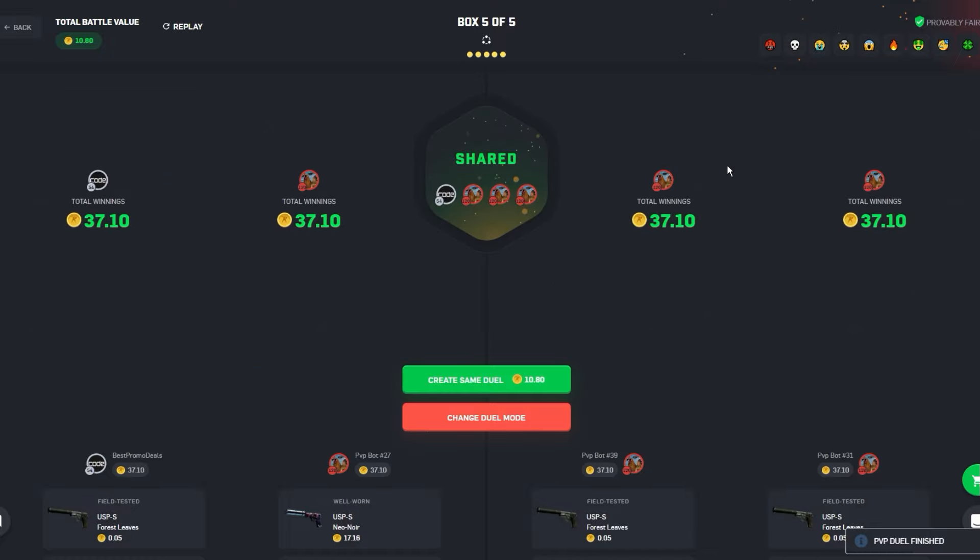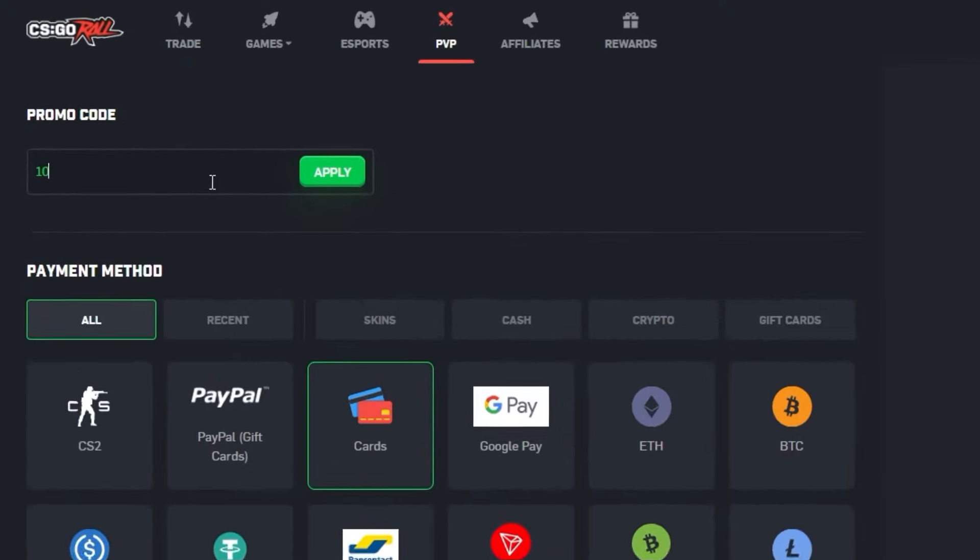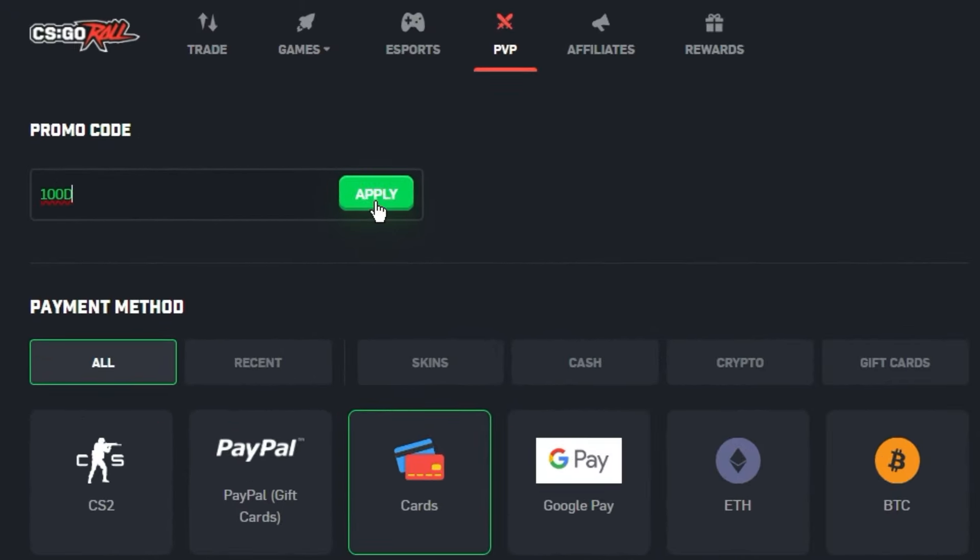One battle and I just won 27 coins right there. So if you also want to join CSGO Roll guys, just go to the plus symbol on the top right here, enter 100D, press apply to get all the best free bonuses here on CSGO Roll.